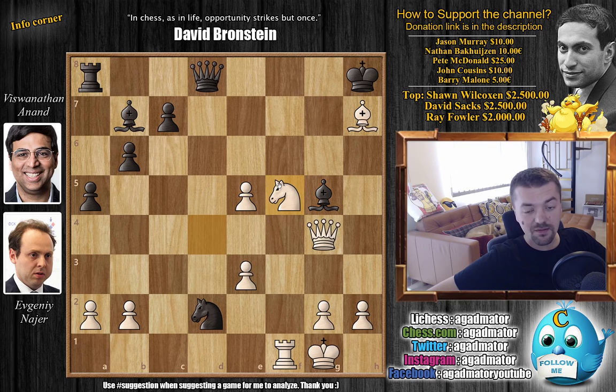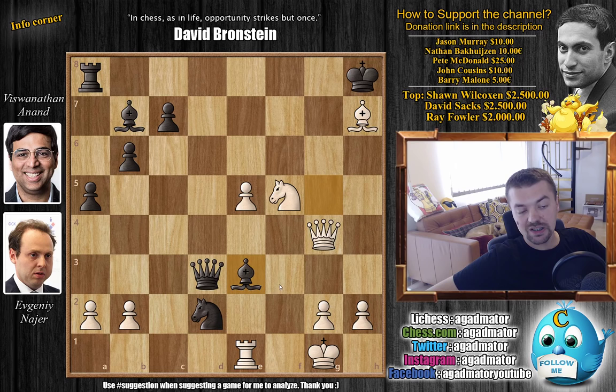Knight to f5 by Nair, and now comes queen to d3 — not only threatening mate on f1 but also preparing the other rook to enter the game. Here Nair has to take a step back from the attack and guard the mate threat — he plays rook to e1. Now Anand goes for bishop captures on e3 with check. Of course you cannot move the rook because queen to f1 would still be mate. If you capture with the knight then queen captures on h7 stops the attack. So king to h1 — there are no more checks here — and now Anand has to guard the mate threat, so he goes back bishop to h7. Again if you capture it, the queen can just capture the bishop — it's not a problem.